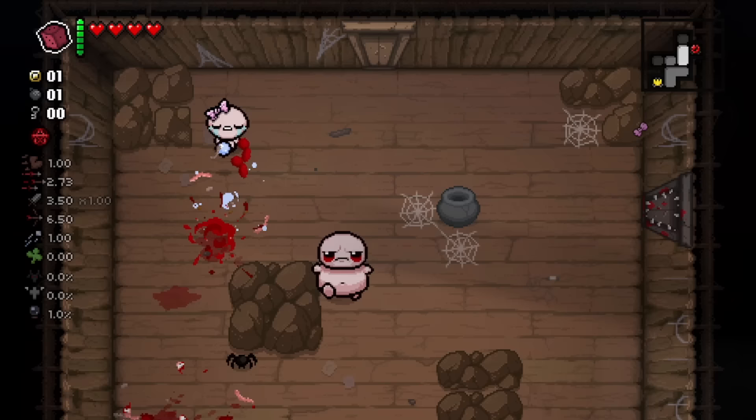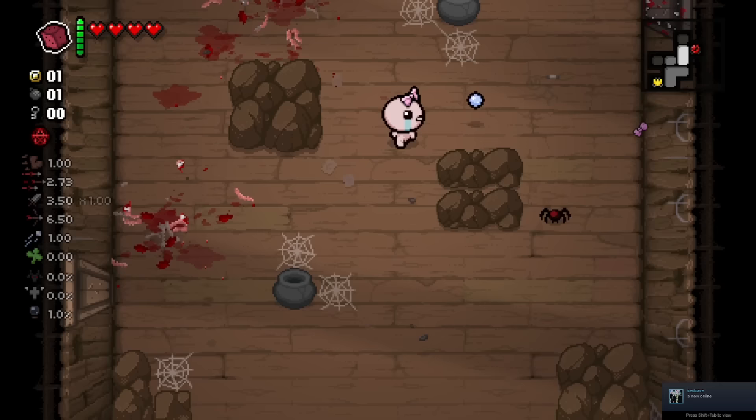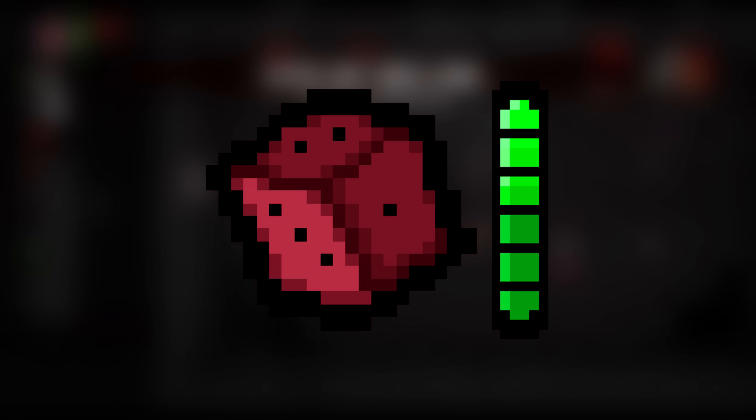I don't think I need to explain the iceberg format, but something I will explain is how the confidence meter is going to work in this video. For my last two videos I've been using health as a confidence meter from 0 to 5, but I'm getting bored of that, so this time I'm going to be using the D6 with a confidence range of 6 charges, just like in the game.